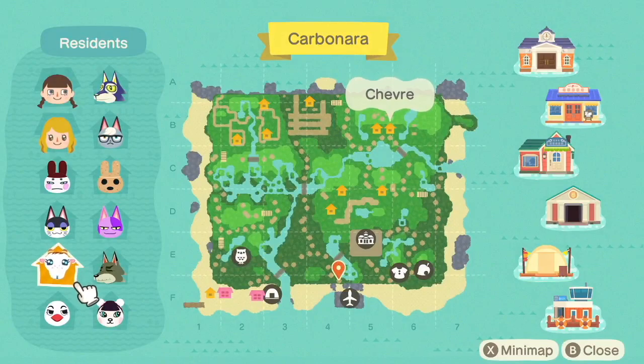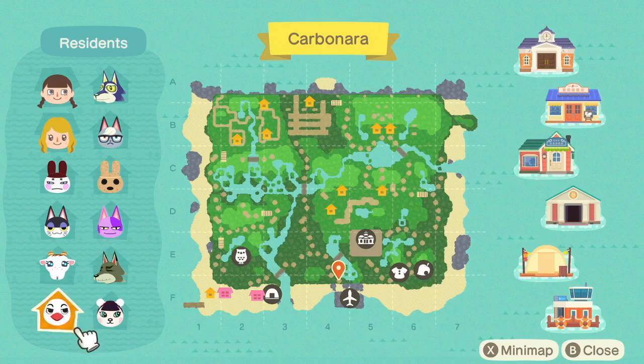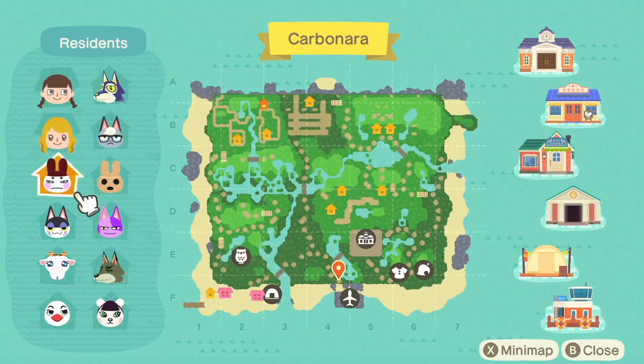So if you saw my previous island tour, you'll be able to tell that I've actually done quite a bit since then. Before, the whole back was pretty much empty, and right now it doesn't look empty — although technically it kind of still is, but I'll talk about that later. Some of the new villagers are Pico, Dobie, Bob, and Coco. I think everybody else is the same as before. Let's get started!